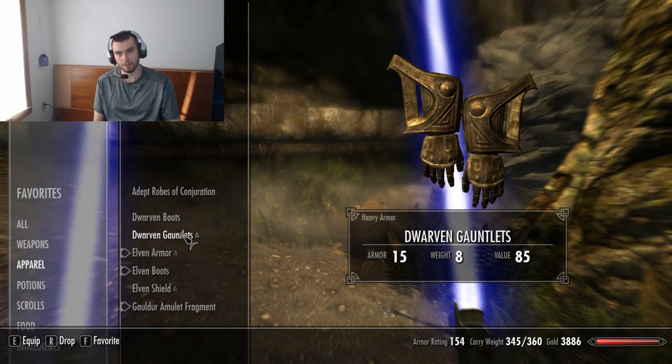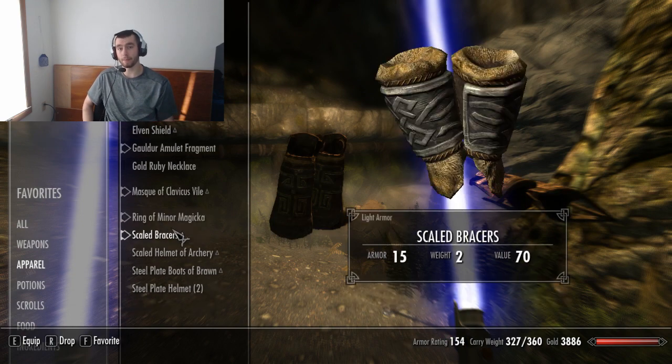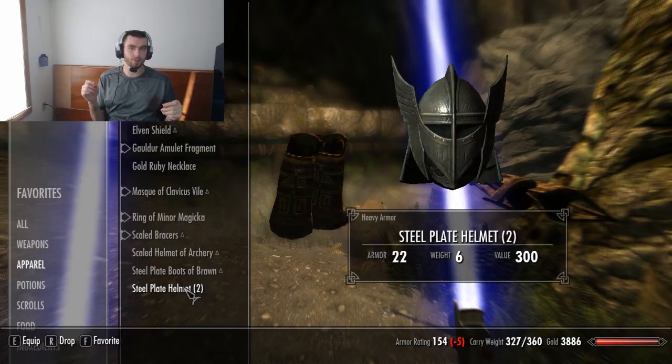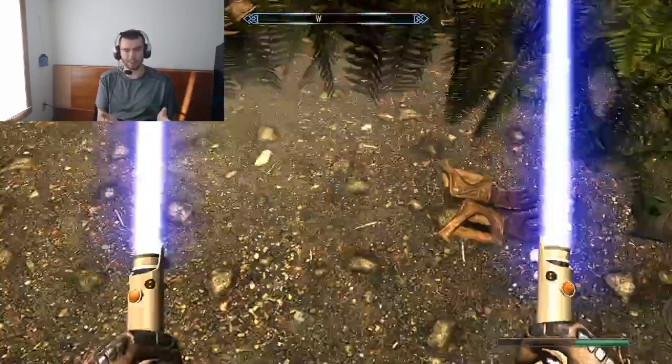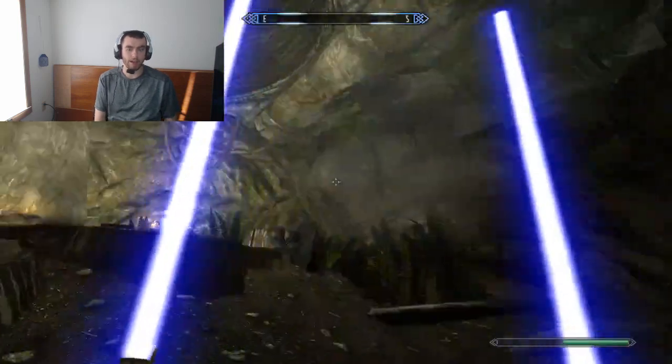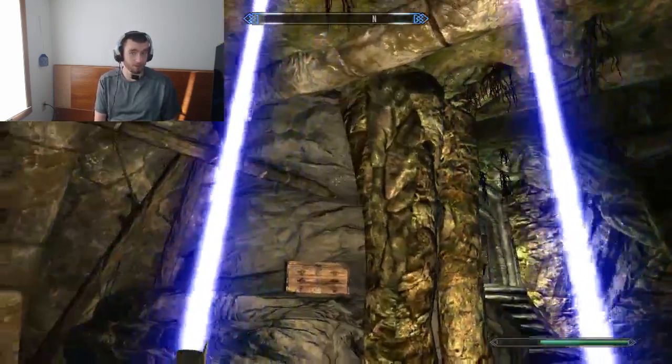Fire does more health damage, shock does a little bit of magic damage, and frost does stamina damage. When you're using a destruction wizard, you have to look at your opponent and pick out what kind of spells you're going to use.